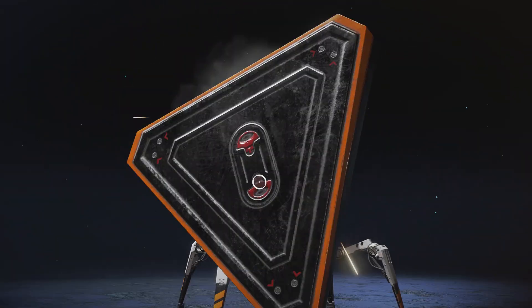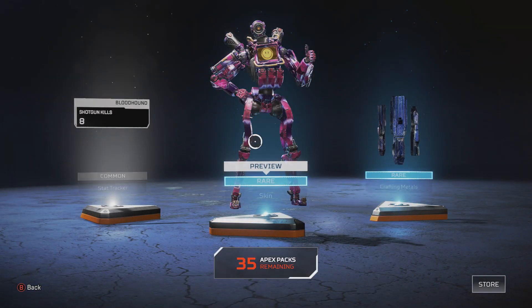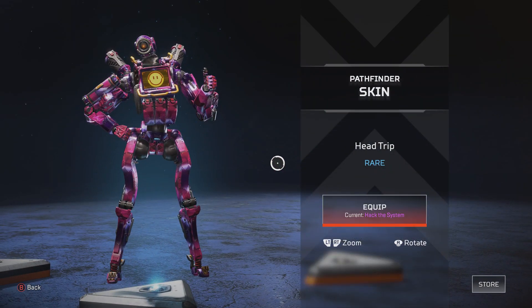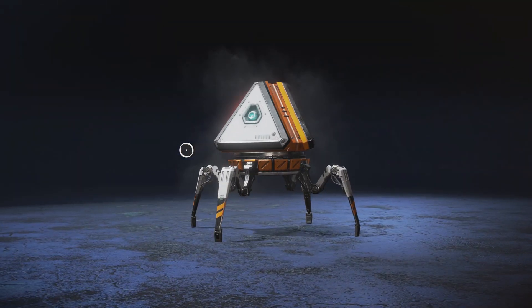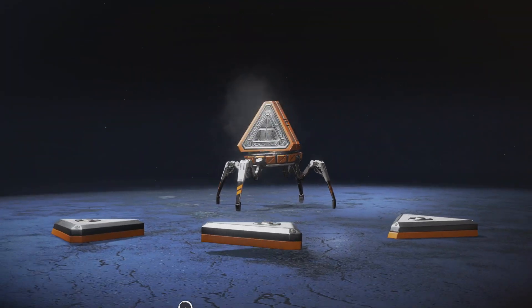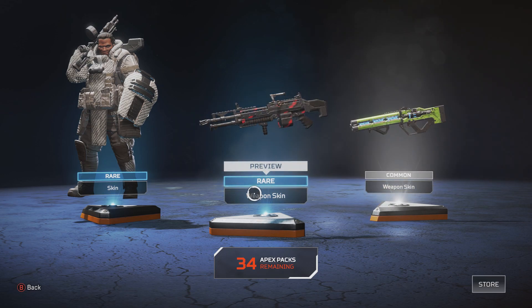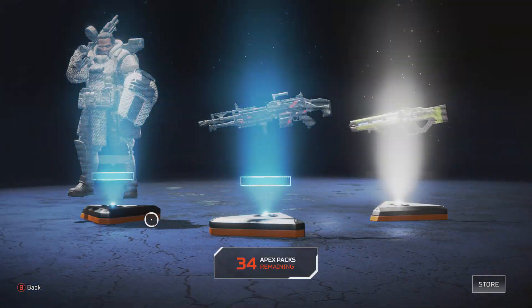No legendaries yet. We've opened a few packs, got blue crafting materials a lot. We've opened ten packs so far — not too good. That's a nice Pathfinder skin, but I already have Hacked the System. Bloodhound shotgun kills tracker — these trackers are okay. Not even a legendary yet, come on. Got a common Havoc skin — yuck. Already have a legendary for that.